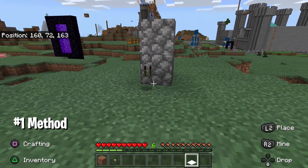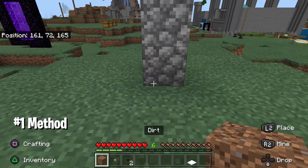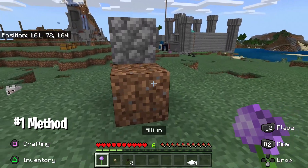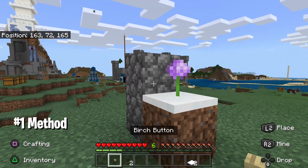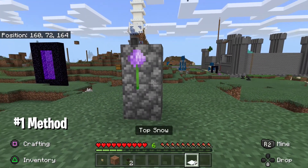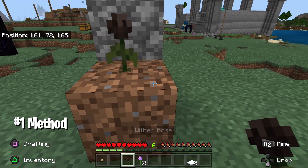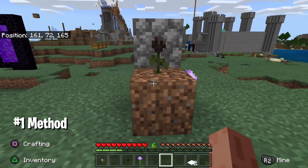Once you have the ghost flower, place the snow slab again and now you will have two flowers. I'm also going to use a different flower — the allium. Place it the same way: top snow on the bottom, then the button, then destroy the dirt. Once you have the ghost flower, place the snow again and you will have two flowers instead of one.